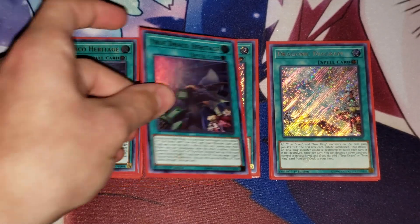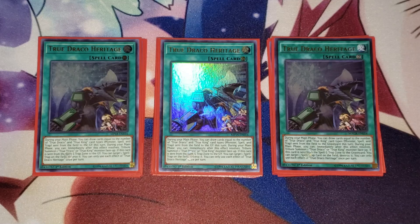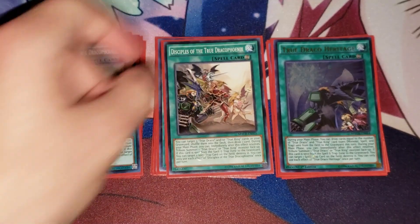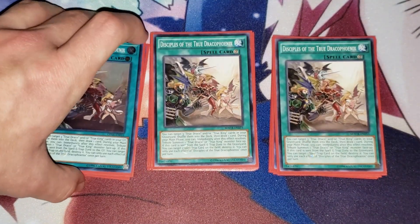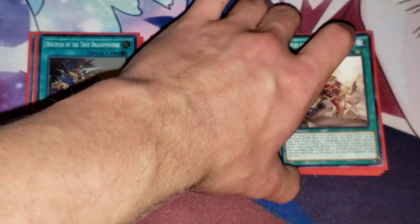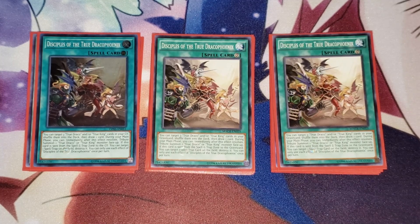I run three copies of Heritage. Heritage allows you to draw cards depending on how many True Draco or True King cards were sent to the graveyard this turn. Sometimes you can get lucky and send like three, then draw three, get into Disciples, activate Disciples to target those three cards, shuffle them in, and draw one. Three copies of Disciples as well. Disciples allows you to target three True Draco or True King cards in your graveyard, shuffle them into the deck, and then draw one. These Continuous cards also have the effect of putting in an additional tribute.